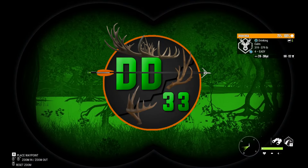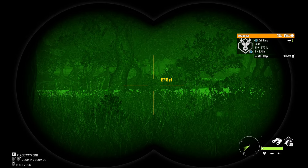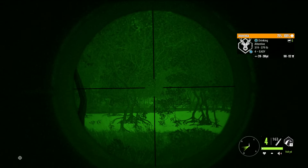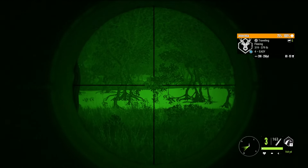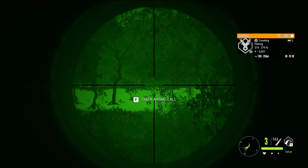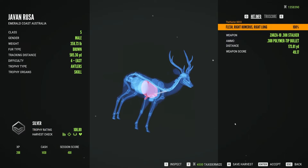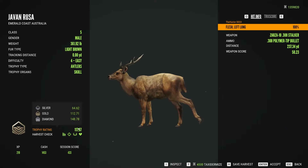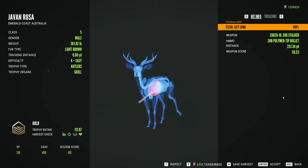Out here we have a couple of real nice Russa — two level 4s roughly 250 yards out. That's going to be a perfect double lung shot and should take down both of them. Here's the first one: a 108.89 — nice lung shot at about 170 yards. Here's the next one: a nice gold at 117, a 237-yard lung shot.